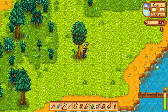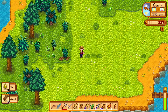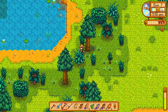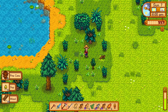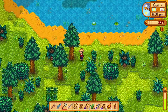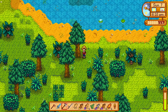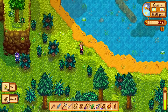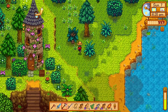We'll chop down a couple trees on our way over. I forget sometimes it takes a little longer — when you have the iridium axe it's like three swings and then that's it for that tree. It actually takes a little while when you have a normal axe. Well, the rain is exciting though because we can finally catch that red snapper! We'll definitely have to do that.